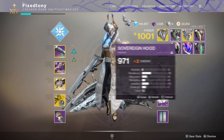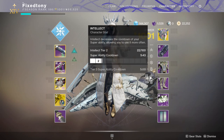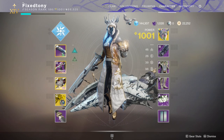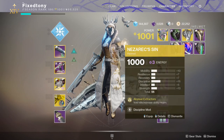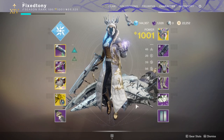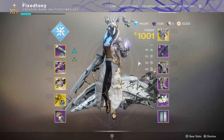The next build I want to do is Stormcaller with Crown of Tempest. Crown of Tempest is essentially like Nezrax Sin but it only works on ability kills — melee, super, and grenade — and it can stack up to three times. It's significantly stronger than Nezrax Sin, though the reason I like Nezrax Sin more is that it doesn't require ability kills specifically. Unfortunately I don't play my Warlock enough to build her out like that the way I would for my Hunter or Titan.